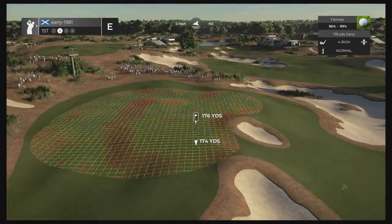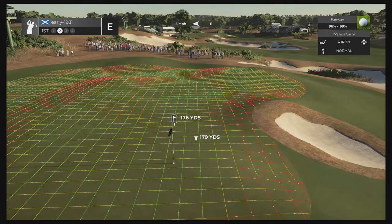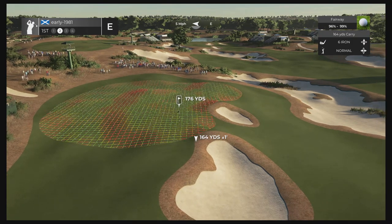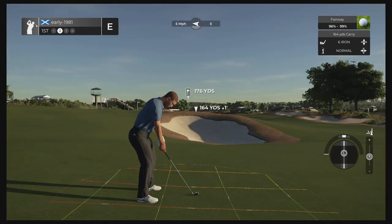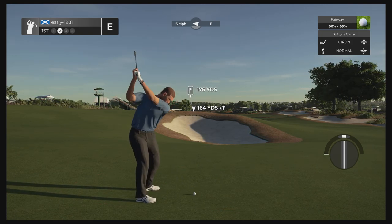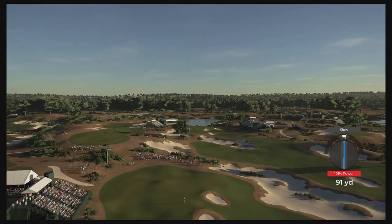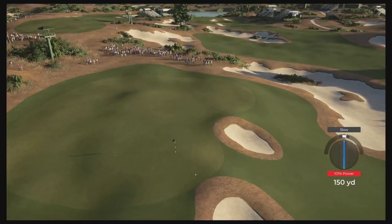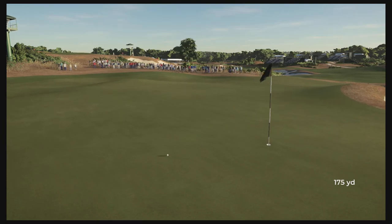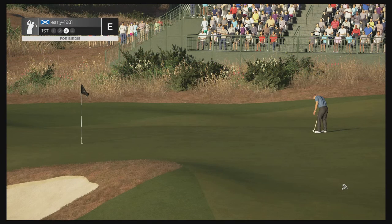176 yards into this first green. Look at this green — absolutely brutal. I'm just going to try and land this at the front of the green and hopefully it kicks left up towards the flagstick. Six iron is perfect. Wind and slope are counteracting each other here. It's a decent strike, tiny slow — that should not affect us at all. It did kick left like we intended, but it's actually kicked and carried probably 30 feet past the pin.